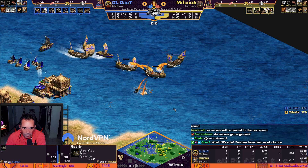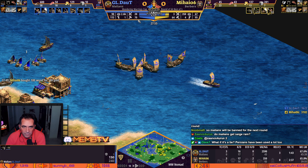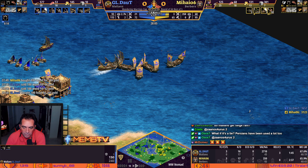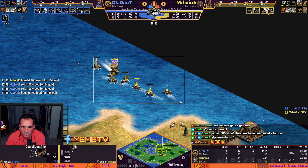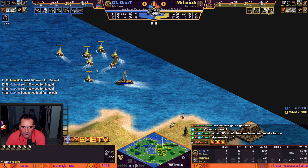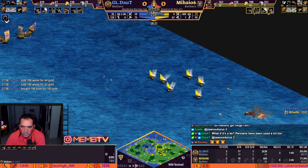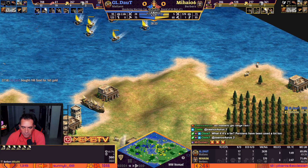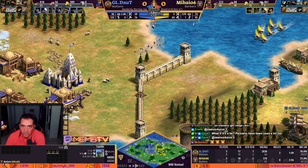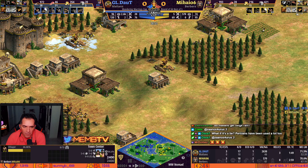Big boom here. Look at the villager difference guys — it's almost nothing now. He still has a lot more army, but this navy is becoming useless. Those fishing ships are not even effective anymore. He's gonna move — just keep it. Why go there? You're gonna lose them to the galleys. And he's doing camel archers, more and more. Villager difference is almost nothing — seven — and both players with a very good boom.